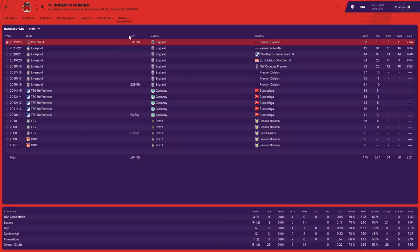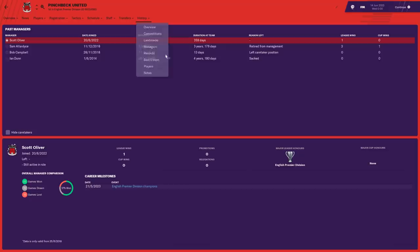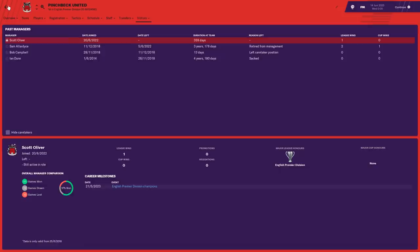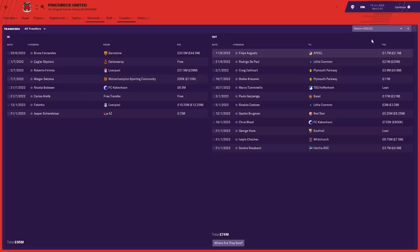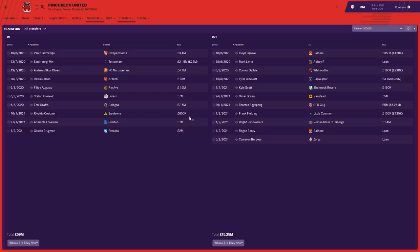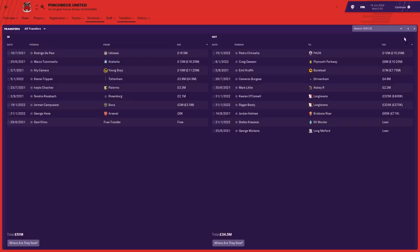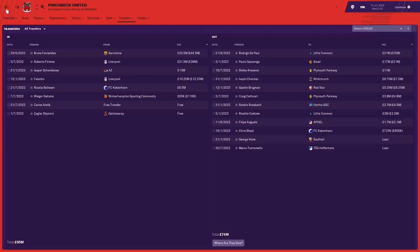Sam Allardyce won the Premier League with Pinchbeck before retiring from management completely — that is amazing. Scott Oliver has most recently come in to win the Premier League. Pinchbeck spent £59 million in that first title-winning season — biggest signing £21.5 million for Son. The following season they spent £51 million, selling quite a lot of players. Most recently £95 million was spent, with Bruno Fernandes the top signing, along with Firmino and Fabinho from Liverpool. They're utilising their money very well.